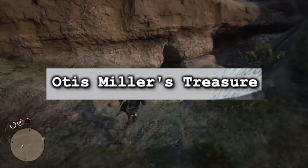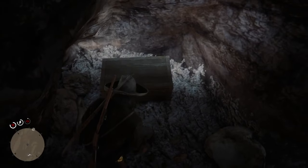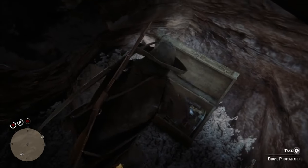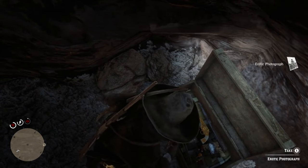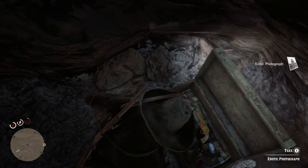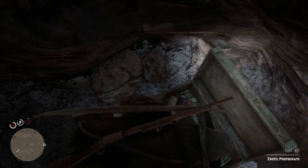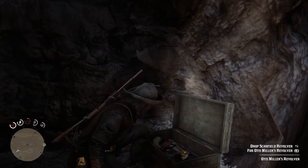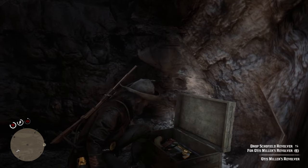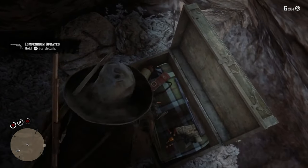Otis Miller's Treasure. Otis Miller is a legendary RDR2 gunslinger, similar to Landon Ricketts. You can find his treasure by piecing together two halves of a treasure map, found by killing specific hermits — one in Roanoke Ridge and one in the very northern part of West Elizabeth. After putting the map together, you can find Miller's Cave where there's some treasure and his specific revolver, which is made out of all gold. There are also six erotic photographs.